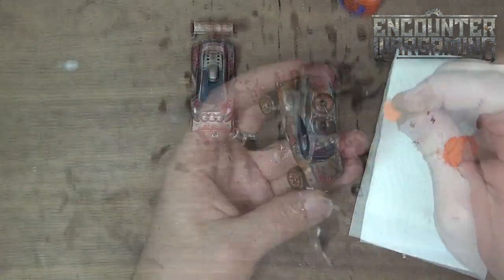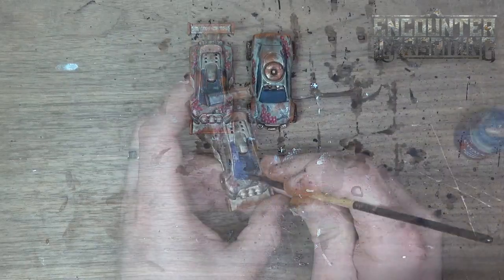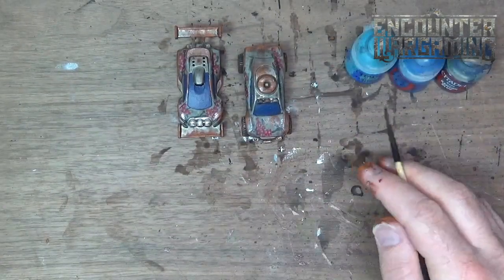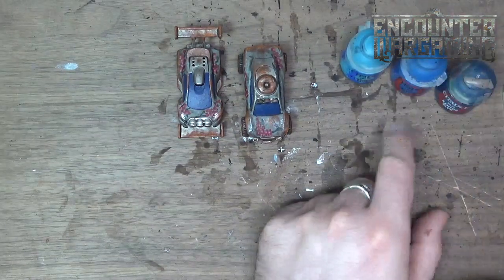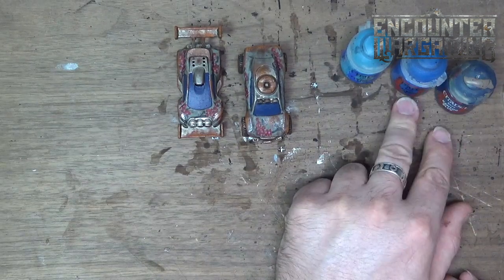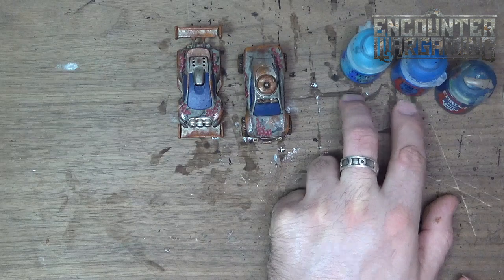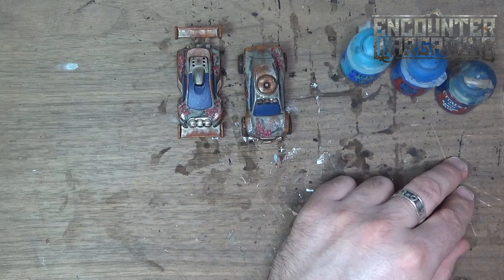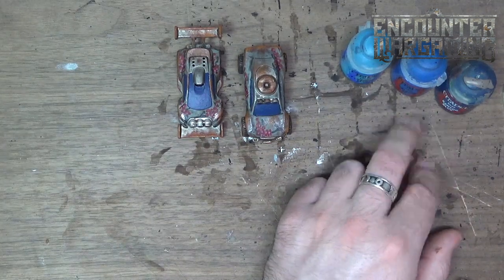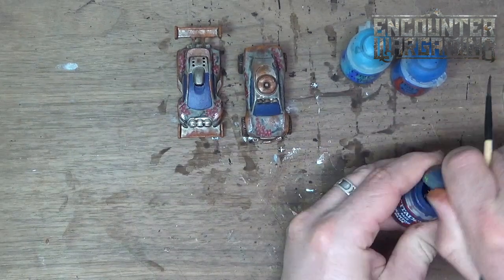I should have waited until after sponge painting to paint the tires and windows, so I'm just going to take Cantor Blue and repaint those windows. As I've done in past videos, I am going to do the slow transition I always do on the windows — from Cantor Blue to Lothern Blue, using some Keldor Sky in the middle. So it'll be a mixture of Cantor and Keldor, then Keldor, then a mixture of Keldor and Lothern, finishing off with Lothern. I've explained that in all our past Gaslands tutorials — this is just the way I like to do the windows, and I find it looks good.